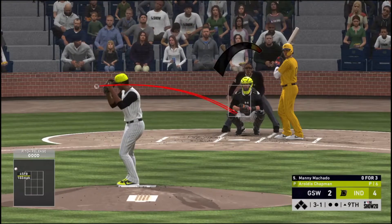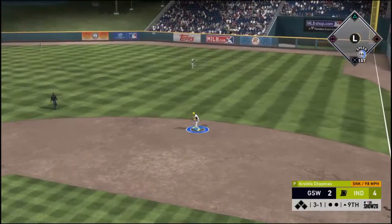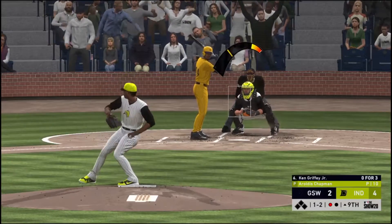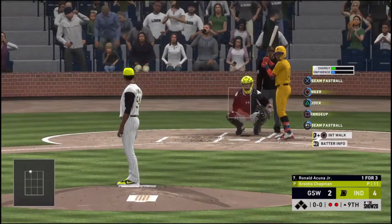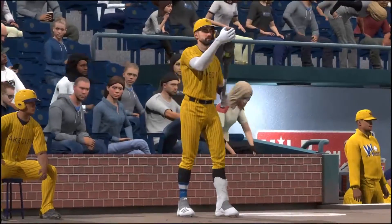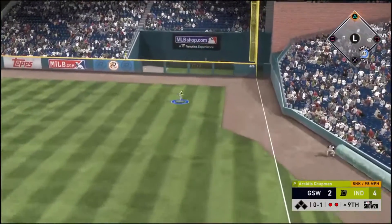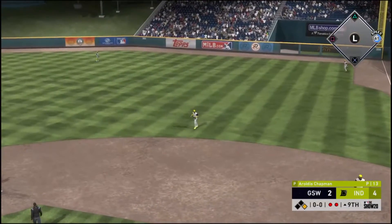Ken Griffey Jr. will be next — sent on the ground out to second, scooped up, on to first. A good bounce-back pitch there as he gets the ground ball for the first out. When you're running it up there that hard but not consistently, you still have to work the edges of the zone most of the time. Castellanos comes on as a pinch hitter — he takes this the other way to right, gets down — and he's got himself a base hit. So the two-out base hit, and the top of the inning is still alive.